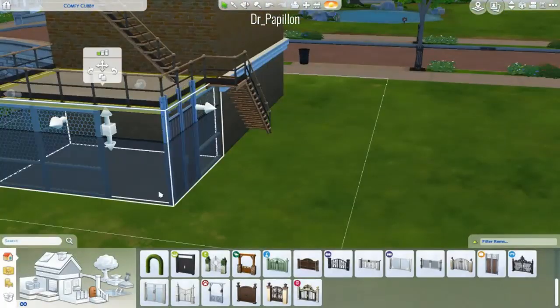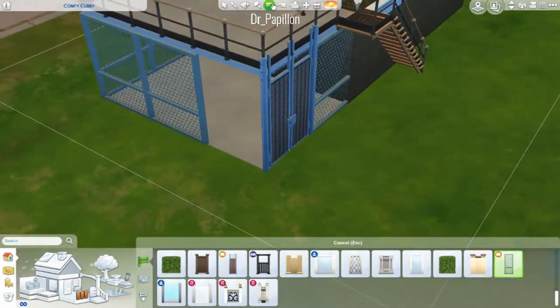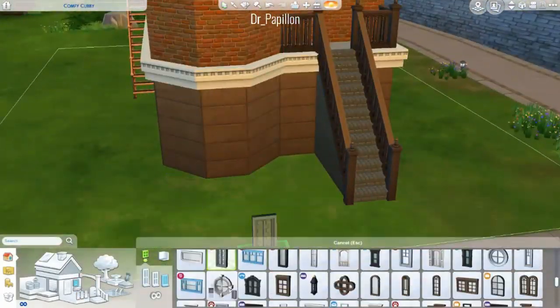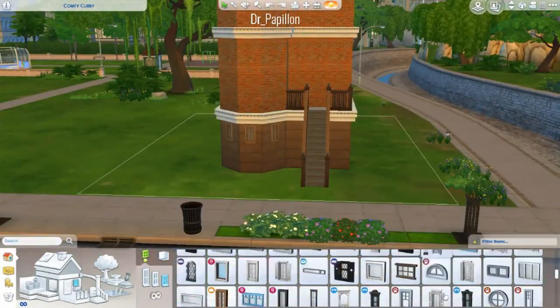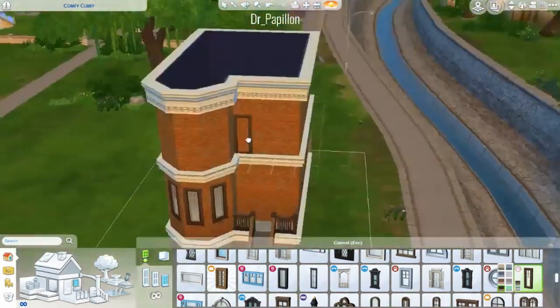Now I'm getting into the weird fence situation. Putting down that gate onto that fence messed it up, and then that one little spot that you see that's open — I could never get another fence to be built there. I tried a few different things and it just didn't work, so I decided that I would leave it open, and that little area is going to be like a little storage area for the apartment.